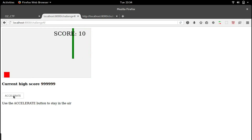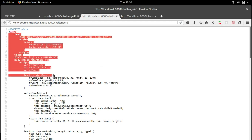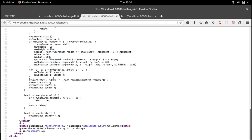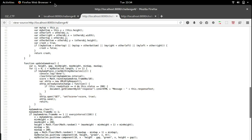If we just touch the game object we get a message 'try harder', so it must be validating on the server, or it might have JavaScript logic that handles this. Let's check the page source — here's the whole source for the game. It's entirely JavaScript and we can see there are some Ajax requests going on, so let's check that out.